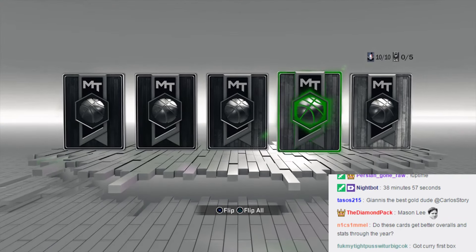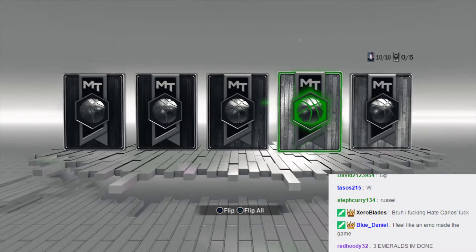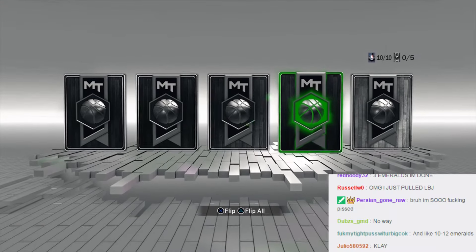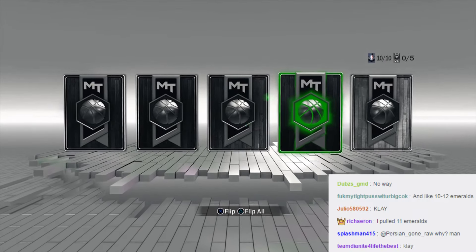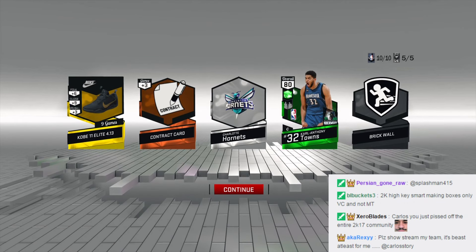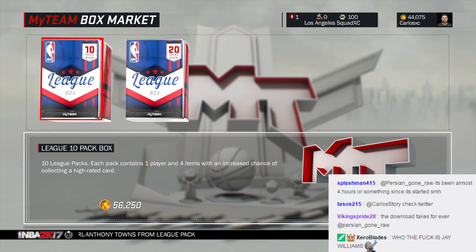Final pack — come on, give me something good, give me LeBron James. Another emerald! Three emeralds in one box. Some of you might be saying hey, packs are easy or whatever, but guys, I just got three emeralds in the first box. And we got an emerald from my free packs. I need a stretch four — dude, we clutched it in the final pack: Karl-Anthony Towns! We're going bag to bag. I like my pack luck so far. And the good thing about this card being a duplicate is we can sell it.